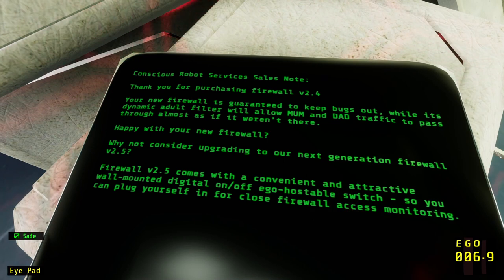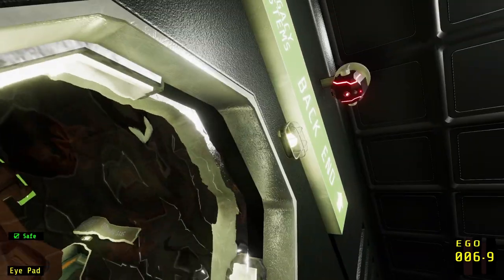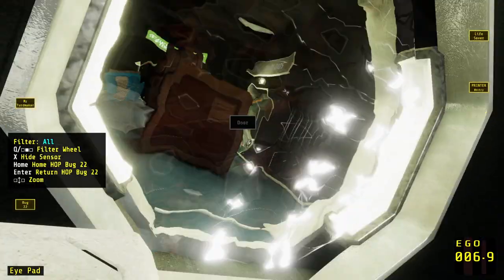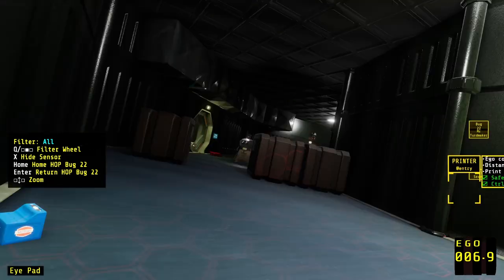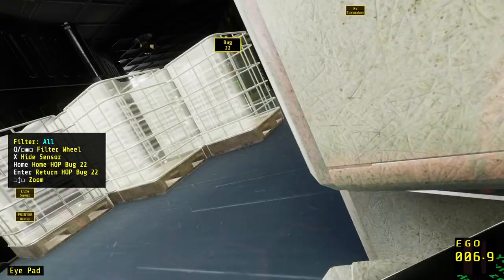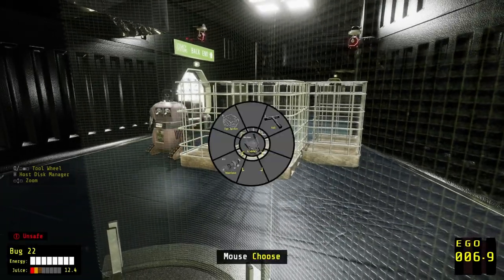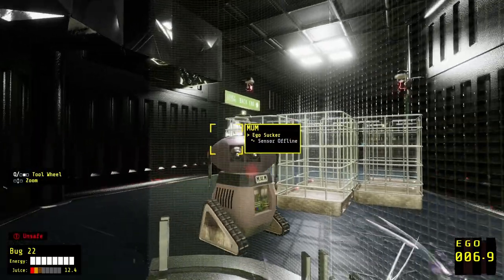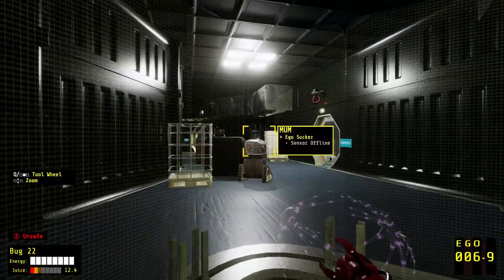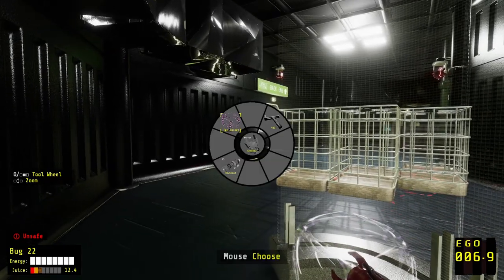Thank you for purchasing Firewall 2.4. Your new firewall is guaranteed to keep bugs out while its dynamic adult filter will allow mom and dad traffic to pass through almost as if it weren't there. Happy with your new firewall? Why not consider upgrading to Firewall 2.5 — comes with a convenient wall-mounted digital on-off ego hostable switch, so you can plug yourself in for close firewall access monitoring. There's our mum. I want to try and grab some ego from this mum. It really doesn't let me. The sensor's offline — that's probably why.